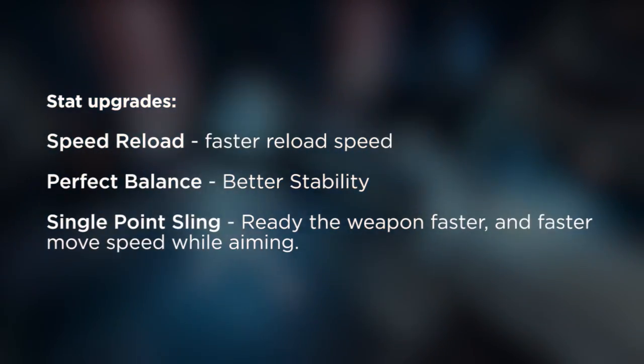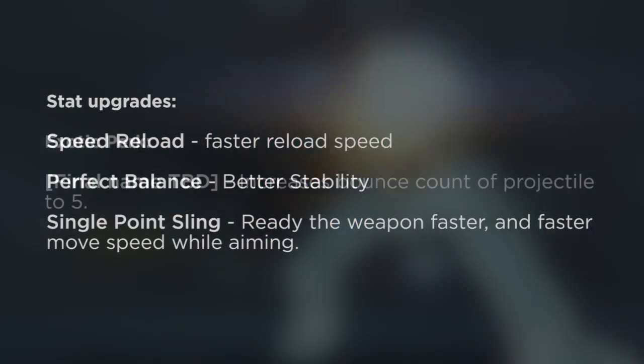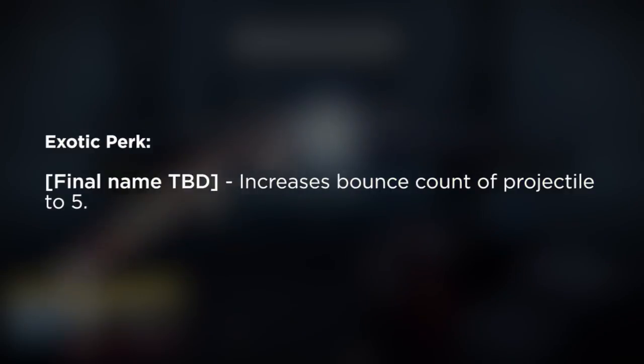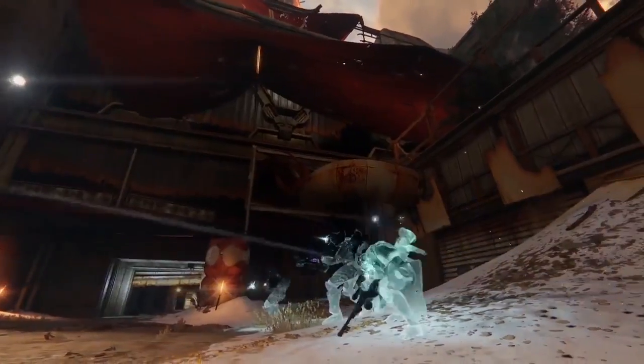For the stat upgrades we have Speed Reload for faster reload speed, Perfect Balance for better stability, and Single Point Sling to ready the weapon faster and move faster while aiming. Finally, the exotic perk — they haven't decided on a name yet — increases the bounce count of your projectile to five. So those are all the perks for the Sleeper Simulant.